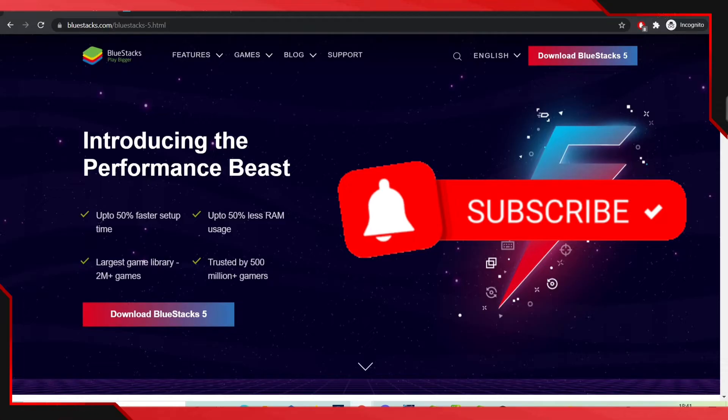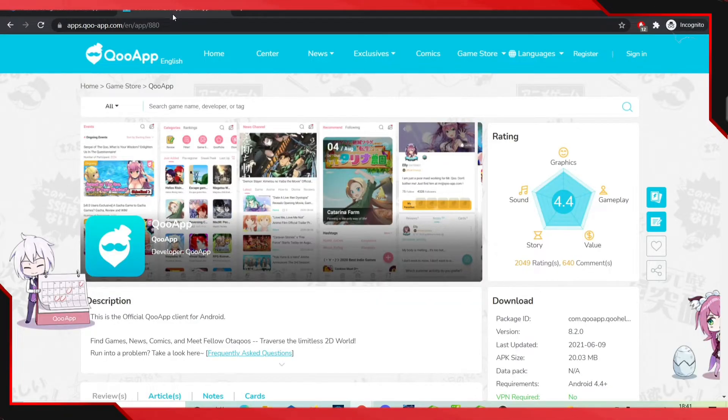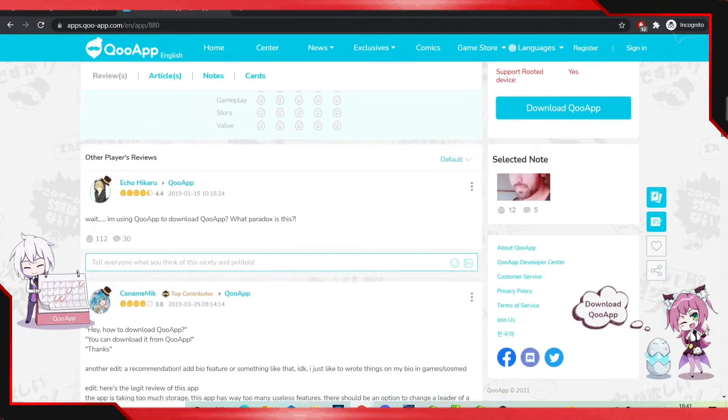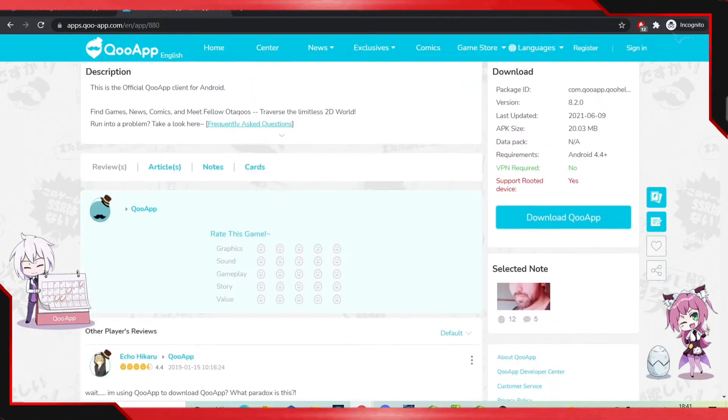What you're going to need first is BlueStacks or an emulator. Right now you'll be seeing BlueStacks on the screen, where you can download it from. After downloading BlueStacks, you need to download the QApp APK — by going to QApp APK you'll be able to get the Punishing: Grey Raven APK from there.